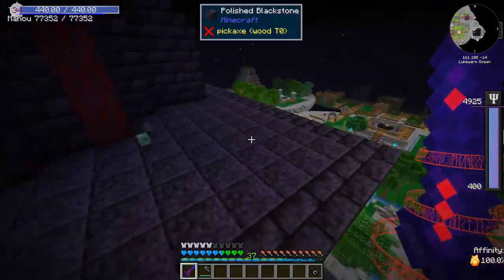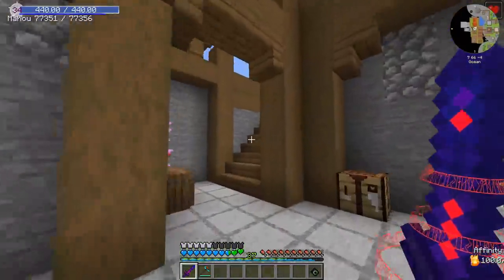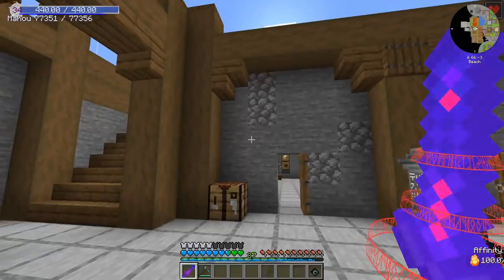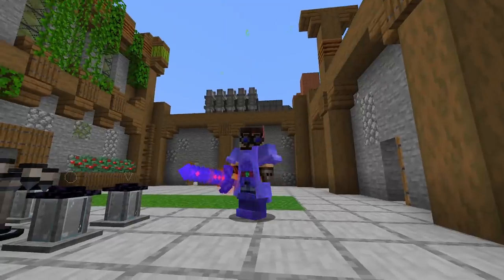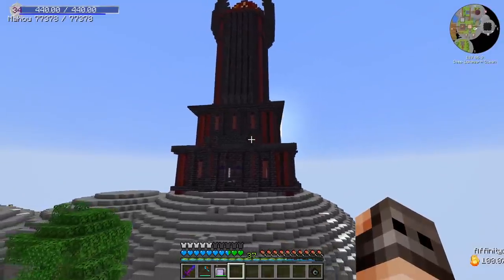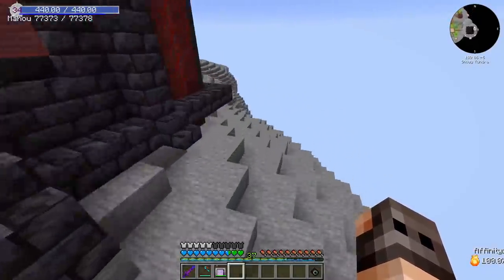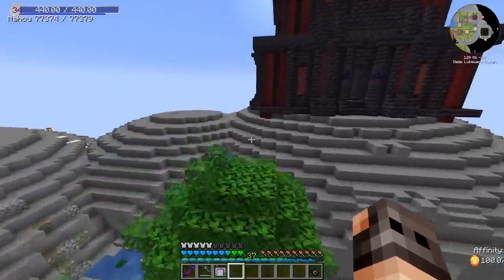A bit of a narcissist and terrible at placing torches. I thought if we want to do Mana and Artifice, it's boring to do it inside one room — we should make a tower. Obviously it is not complete and needs a tremendous amount of details. We even need to terraform this mountain over here, and maybe cover it in blackstone and basalt to make this place a little bit sinister.